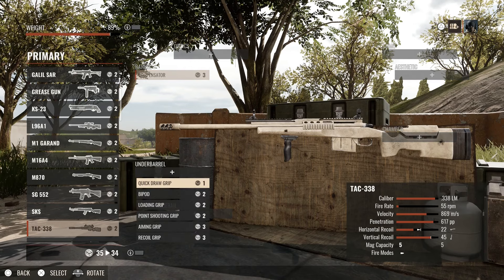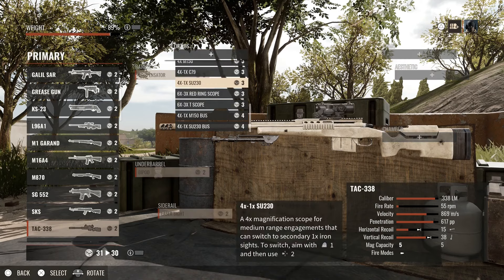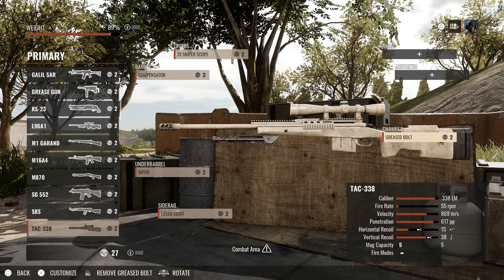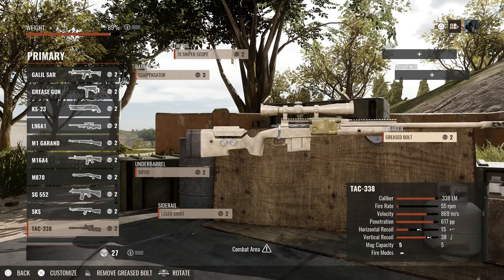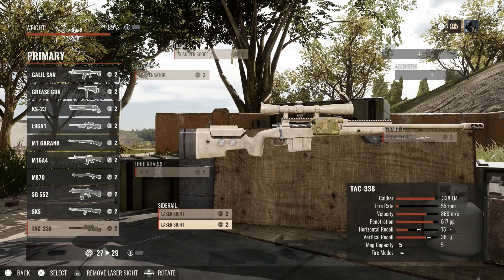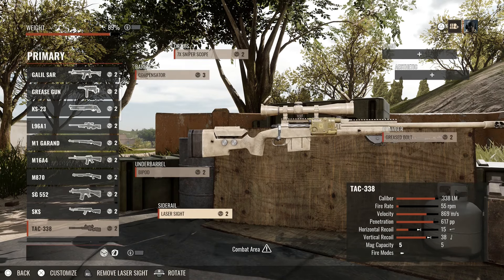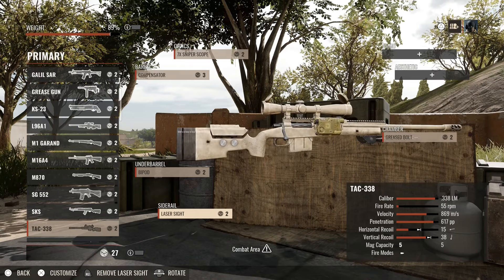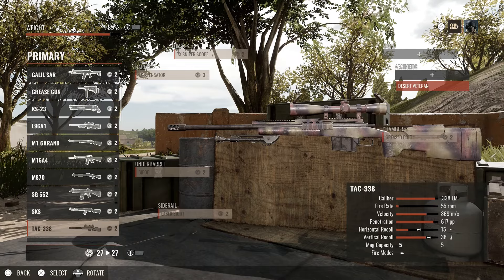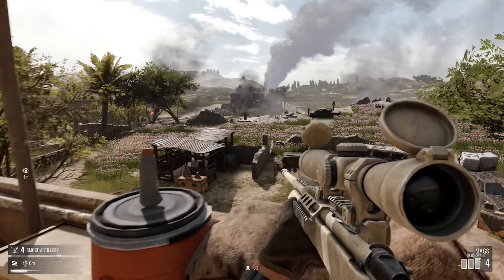Let's just go with a compensator this time so we can hear what the .338 sounds like. We'll go with the bipod, side rail, a PEC-15 optic, and the 7x sniper scope. Ammo is fine. For the chamber, the greased bolt again. That looks pretty cool — though the PEC-15 looks kind of horrible on there, so let's take that off. The aesthetics for this look super clean — really really nice. Kind of bummed it's still bugged, but they're working on it.